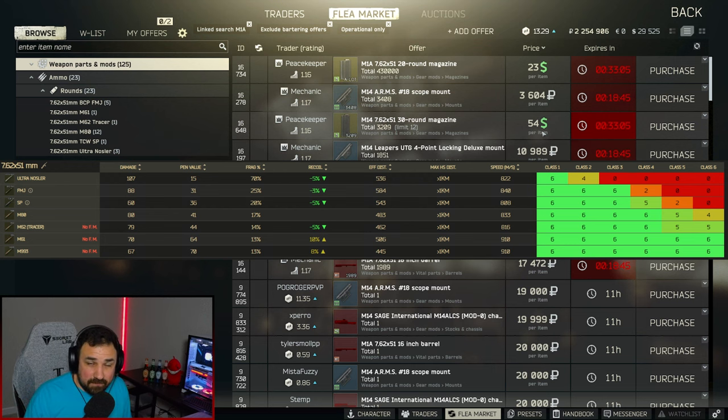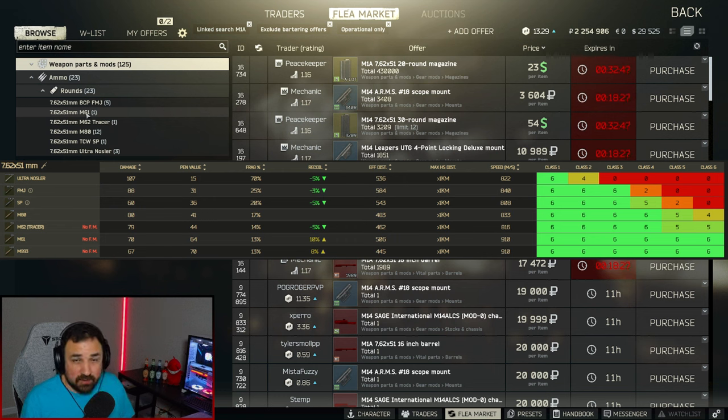For ammo choice, remember you're going into raids to kill people while holding over a million-ruble weapon, so you want to make sure these people die. Use the best ammo you can — that's M61. You can use M993, which is the best in slot, but you have to find it in raid. Use M61, M62 as your second best, and M80 as your third best.